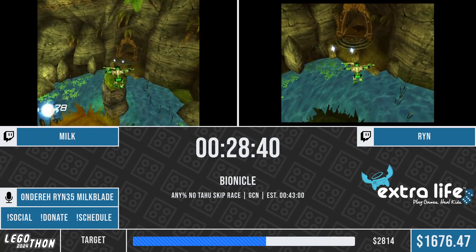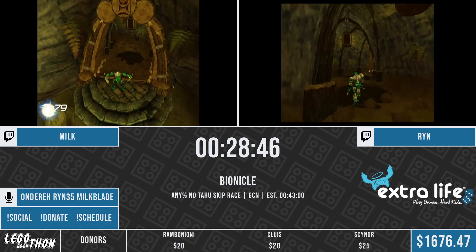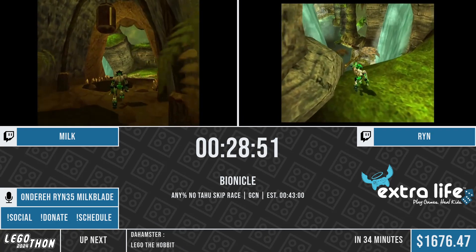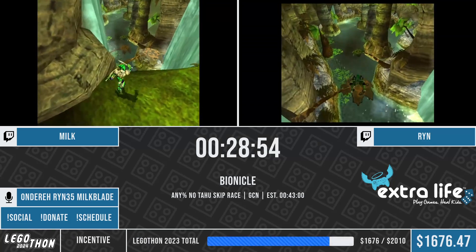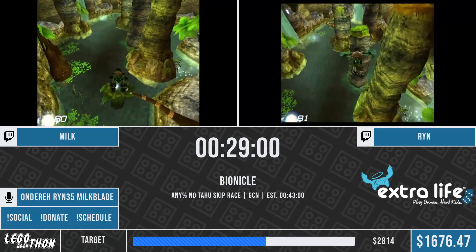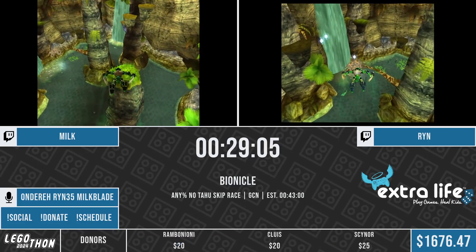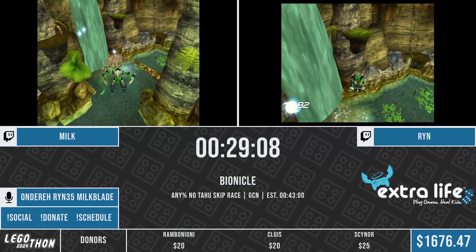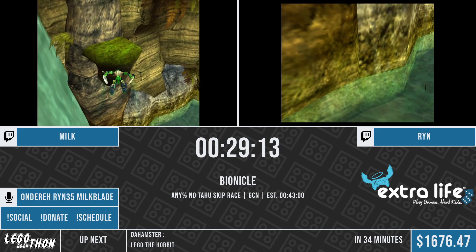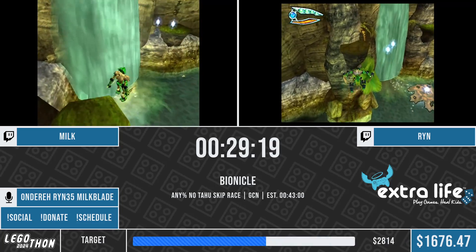Coming up in the next section, we do have a bit of a donation incentive that I set up. One of the Bionicle Heroes runners, the first person to ever get a sub-three hour time, Footloose, ran this game and on his first playthrough hit an insanely difficult jump and blind luck got it first try. So I put in $20 for both runners to attempt this jump. It barely saves any time, but if either runner gets it I'm putting in another $20. Let's see Rin approaching it - so close, didn't get it. Milkblade attempting it now - and he gets it. There's my $20 gone. It depends on the brown jump leaf that you land on - it basically bounces up and down a little bit, and if you jump off that when it's at its max height, you can just barely make that jump.